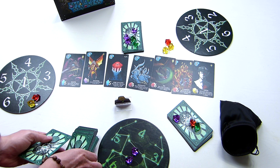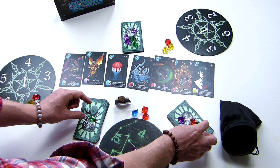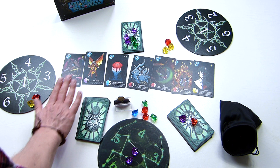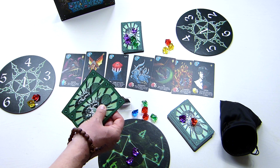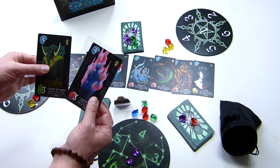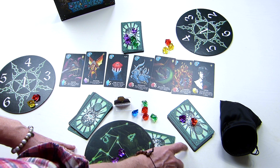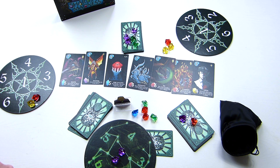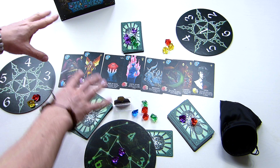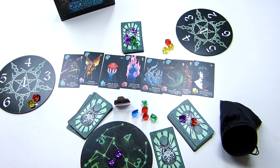When collecting crystals, what happens when you remove the last crystal from a gate? If you collect the last crystal and the gate no longer has crystals, the seal is removed. You then draw the top two cards from that gate's deck, look at them, and keep one — place it face down tucked under your player board where only you can see it. The other card goes face up onto the altar.